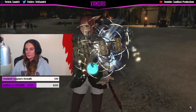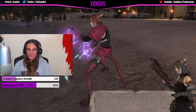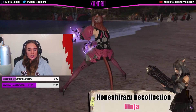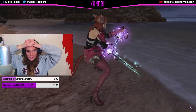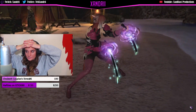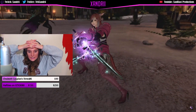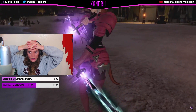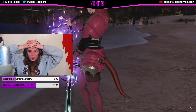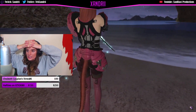This just reminds me of when Bugenhagen shows you the life stream. Oh, look at those daggers — oh my god, I need to level Ninja, I need those daggers, holy crap! Look at the purple and then the blade tips are black — oh, that's so cool.